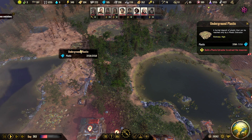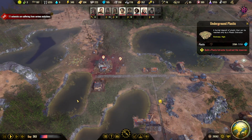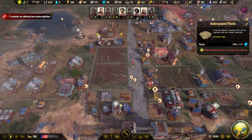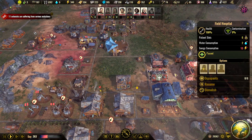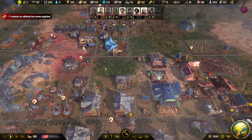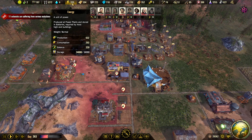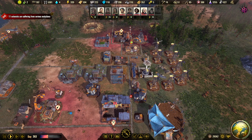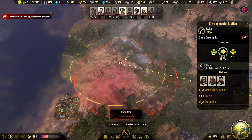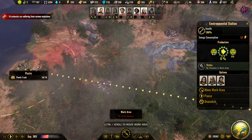We have two serious mutations so we need to open up our new hospital here. I will add one because we can't spare anymore. Look at the power — all our batteries are full, the pollution is cleared, there's actually more plastic.